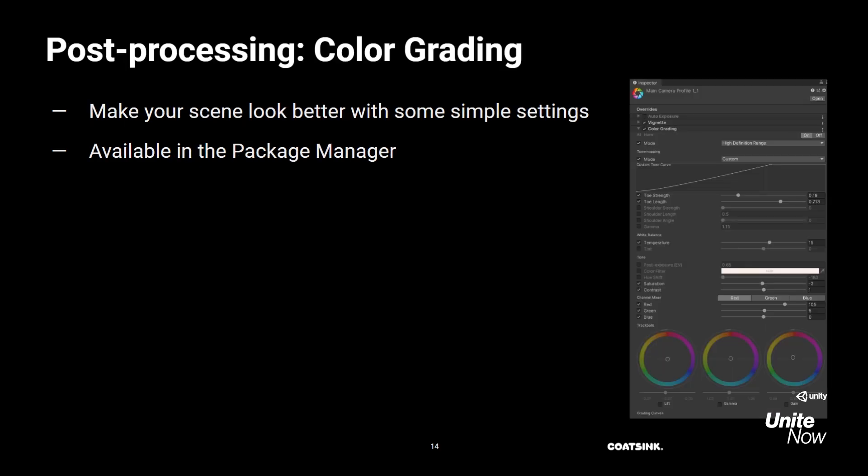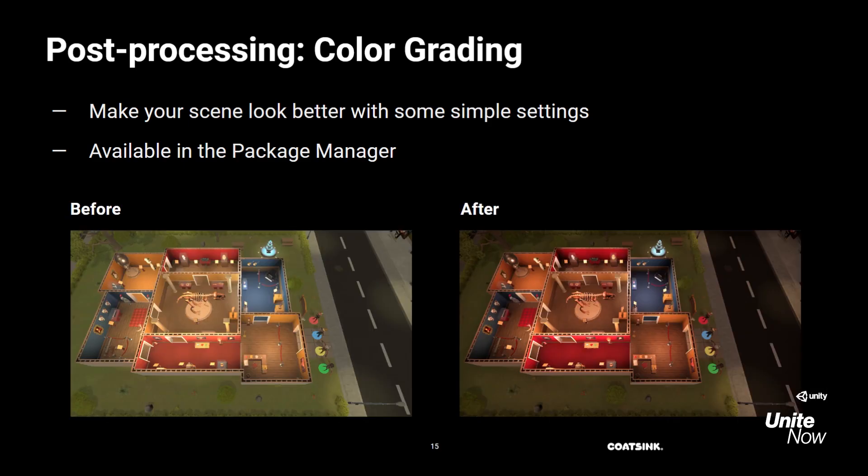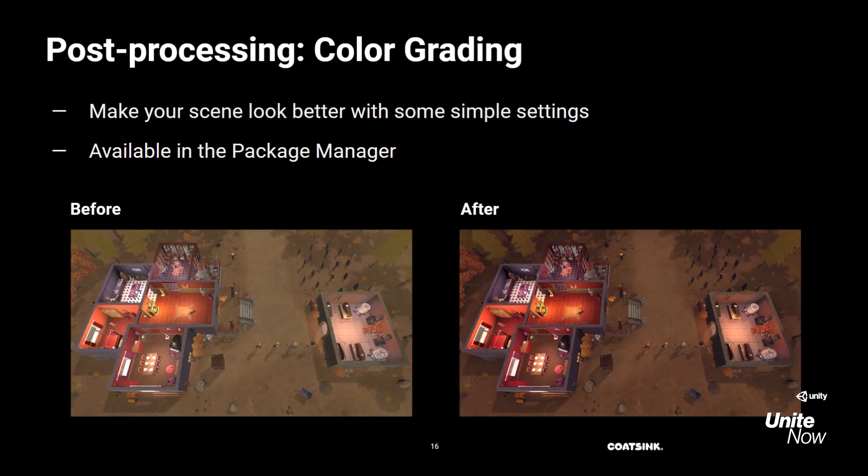On to post-processing. One of the features in the post-processing stack is color grading, and I'll show you some examples. With just a few settings, you can make your scene look drastically different. These are just the result of some very simple tweaks, and you can find the post-processing stack in the Package Manager if you want to play with it yourself.